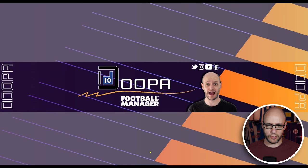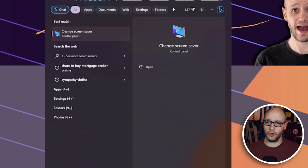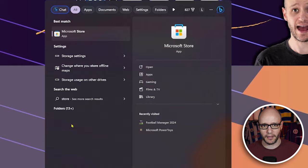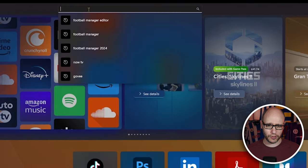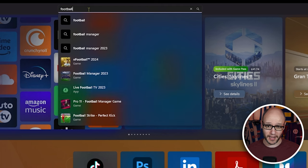What you want to do is go into your Windows search bar and type in 'store', or just bring up the Store if you know where it is. Then type in 'Football Manager' — you can type in '24', '2024', or 'pre-game editor'.